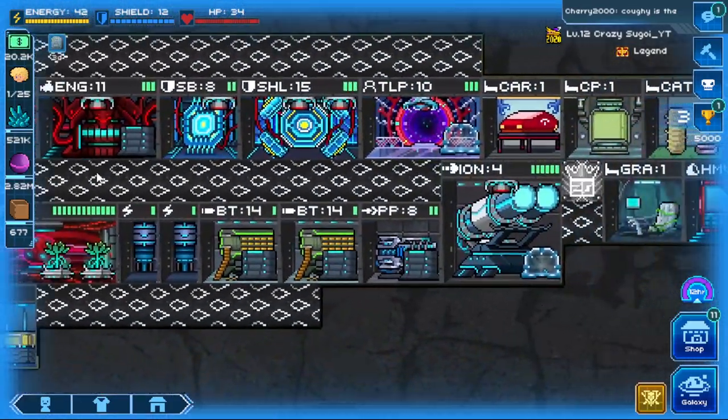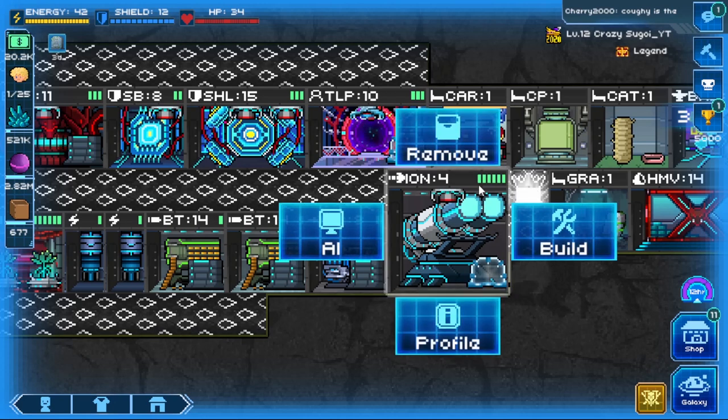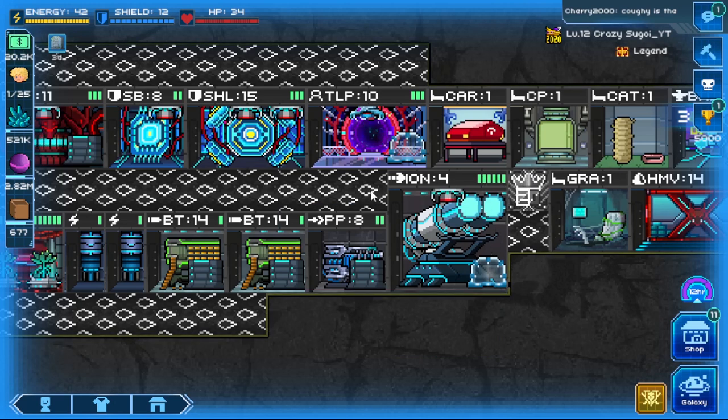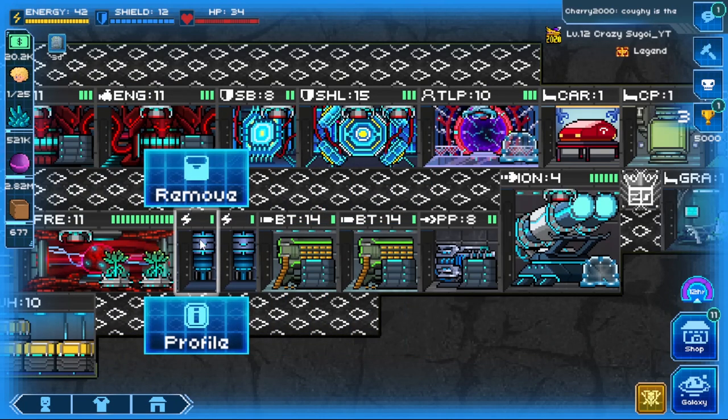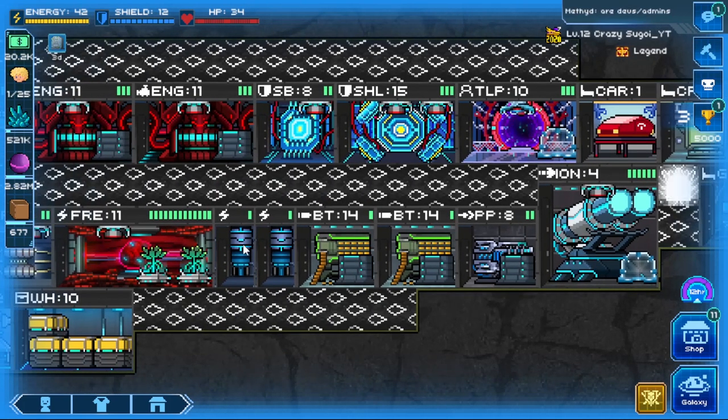Toggling back to the right, I'll speak to the ion cannon. My ion cannon has six bars of HP - it's not a room that gets focus fired very often, but I still have three armor blocks in contact with it. An ion cannon can even go unarmored, but you're leaving yourself open to a lot of damage, so you want about two armor blocks touching the ion cannon if you can manage. Here I also have some one HP rooms, two HP rooms, and one HP reactors.